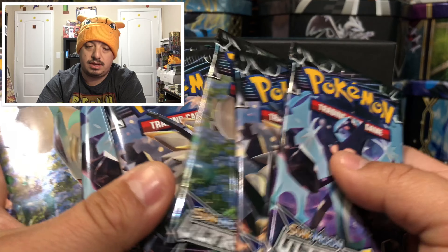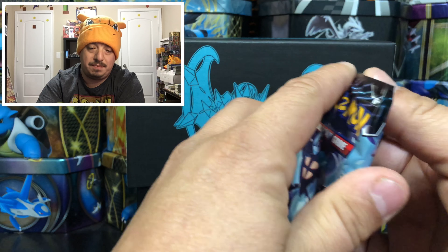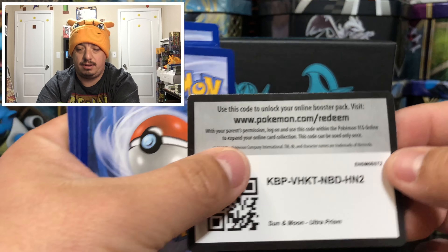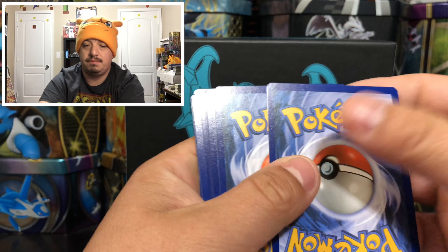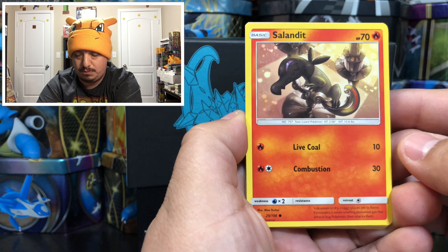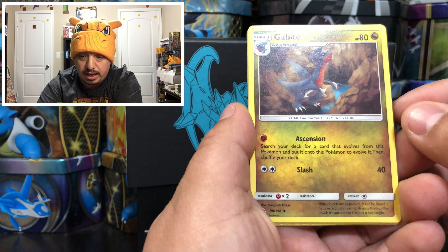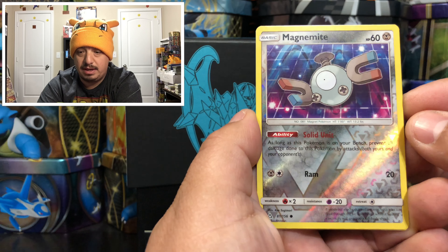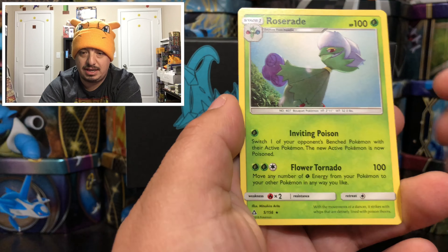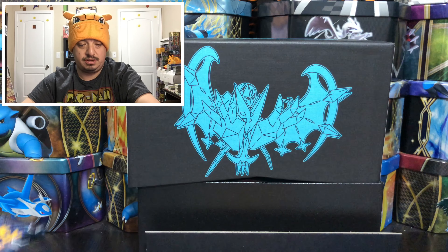Here we go - let's start off with this first pack. This is the Dusk Wing artwork, very cool looking pack. First pack ever from Ultra Prism - we have an Eevee, a Lickilicky, Exeggcute, a Lightning Energy, a Gabite, a Pokemon Fan Club, a Magnemite that is a reverse holo - nice looking reverse holo right there. And we got a Roserade, that is the rare non-holographic card. First pack out of Ultra Prism, not so good.